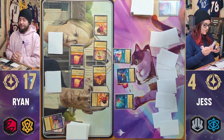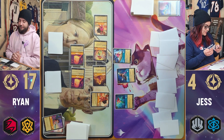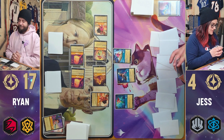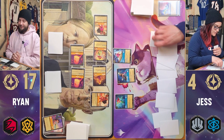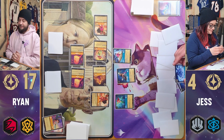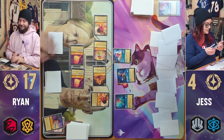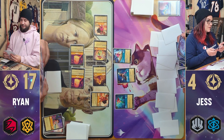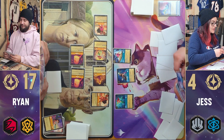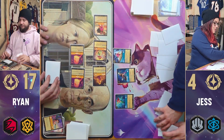Ready, set, go. I'm going to ink an Aurora and also ink a Mo. So I've got 12 ink now. I have to just back up a little bit — can I exert to sing a song right away? No, they've got summoning sickness. Okay, disregard that. I'm just going to pay five and sing Let It Go, sticking Moana into your inkwell face down and exerted. Phew — that's one out of the way.